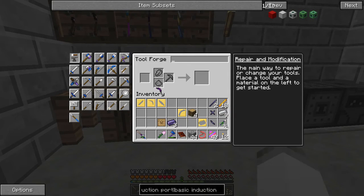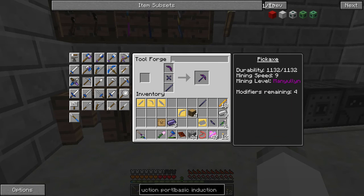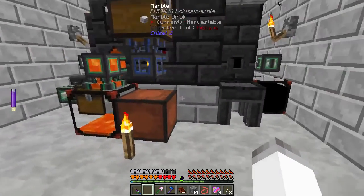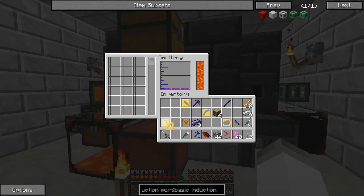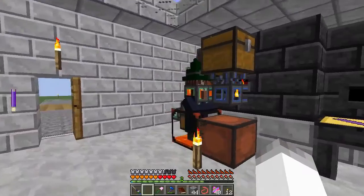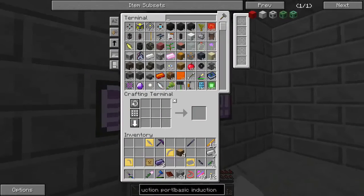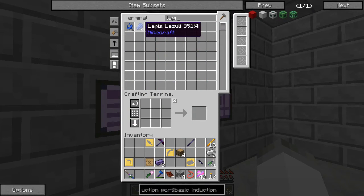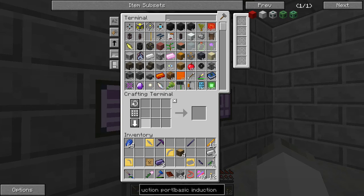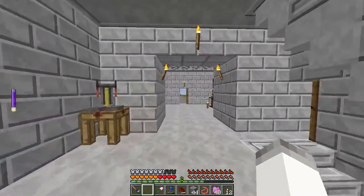We should be able to go ahead and make our Pickaxe, and it's going to be highly modifiable. We'll add some stuff to that here in a moment. We're going to want a Sword Blade. I really hate those witches — they just pop up out of nowhere and it's really, really disturbing.